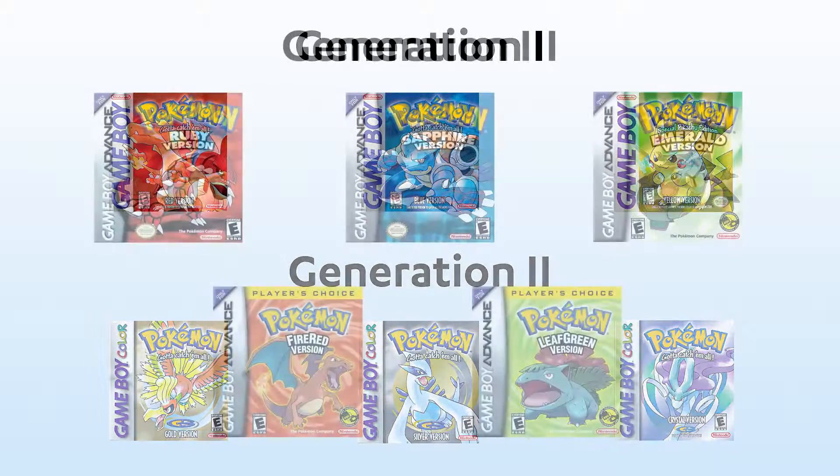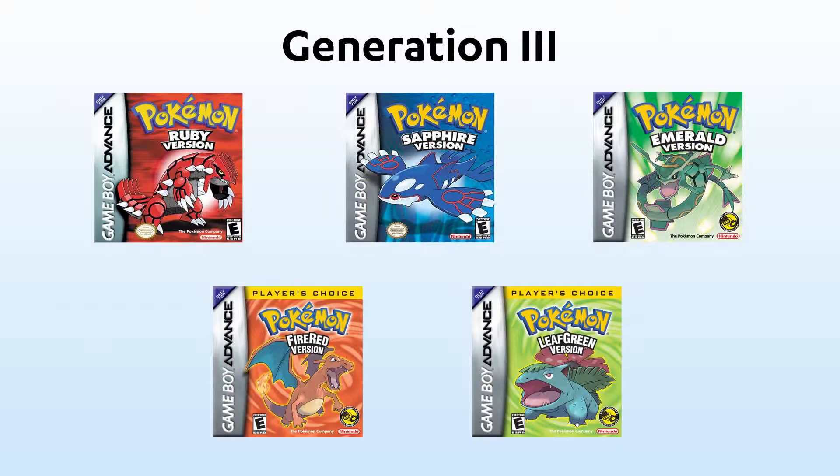The oldest Pokémon you can bring to the newest games are from Generation 3. Gen 3 games are for the Game Boy Advance and consist of Ruby, Sapphire and Emerald, as well as remakes of Red and Blue which are called Fire Red and Leaf Green.